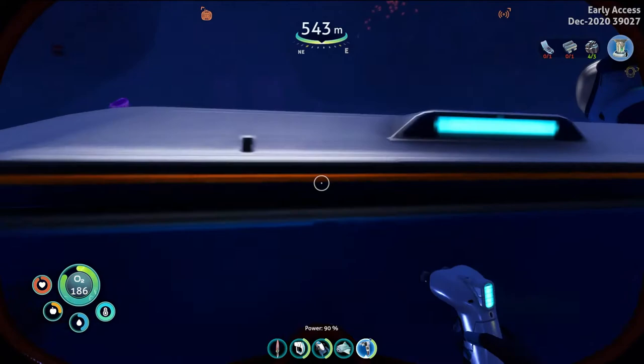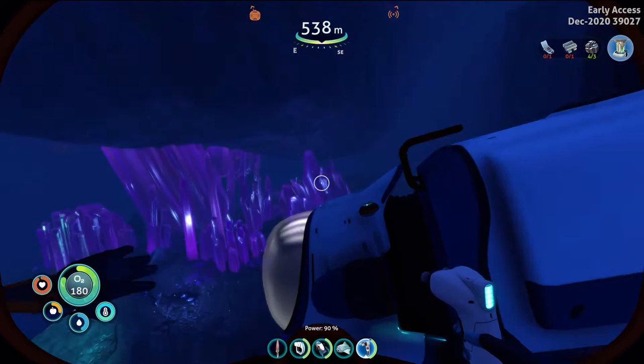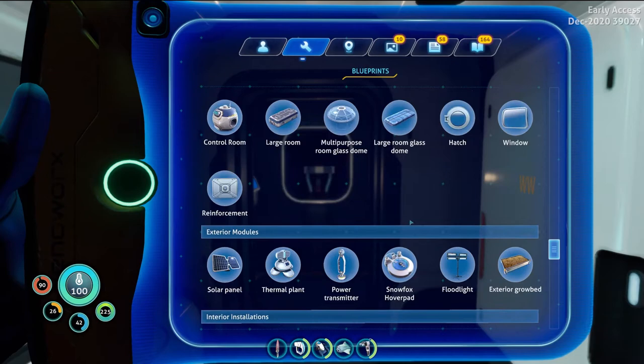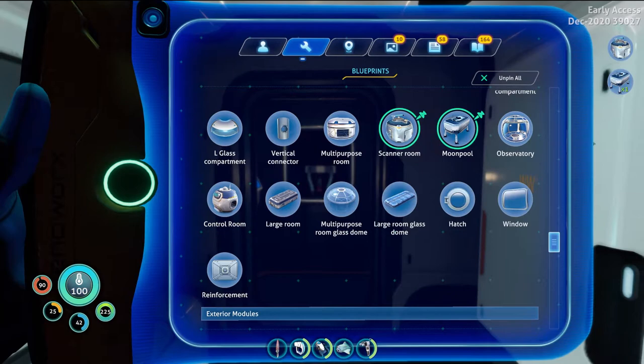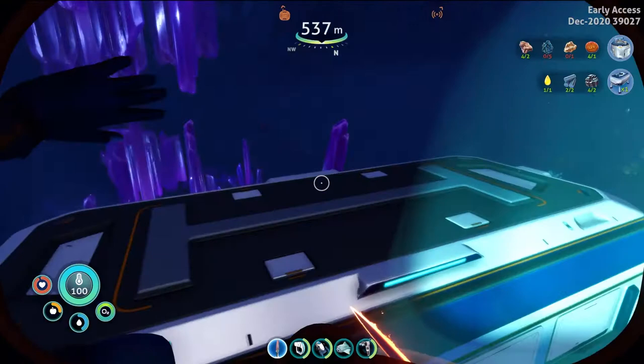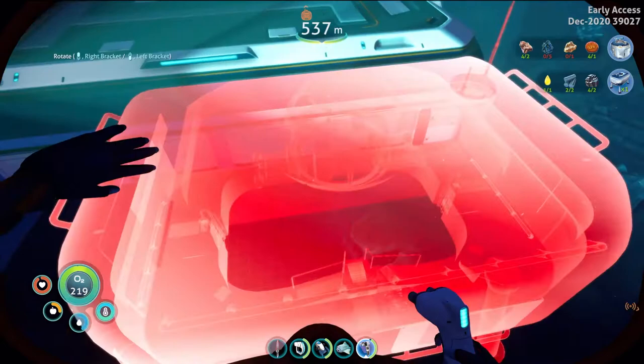I have no more titanium. I want to get the main things down first before I run out of materials. I want a scanner room and I want a moon pool — I've got enough for a moon pool right there, and enough for a scanner room. Let's quickly make the moon pool — that will help with recharging and all that jazz.